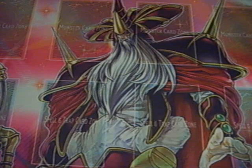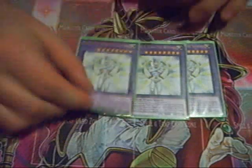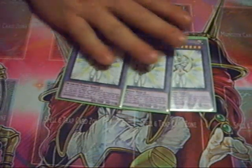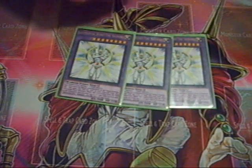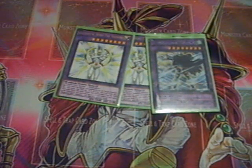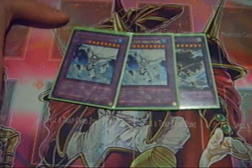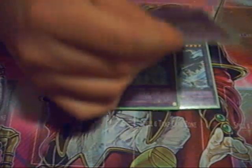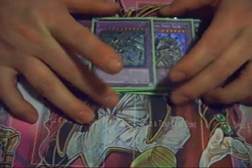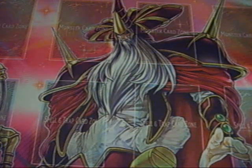Let's go ahead and get into the extra deck. I feel like I'm going to go into The Shining the most, so I have three Elemental Hero The Shining — proxies of course, since it doesn't come out until March 1st. Next, one Elemental Hero Great Tornado. I only run two Wind monsters so I don't know how often I'll go into him. Two Elemental Hero Absolute Zero — several Water targets and just a really good monster. Next, Elemental Hero Gaia. And one Dragon Knight Draco-Equiste.